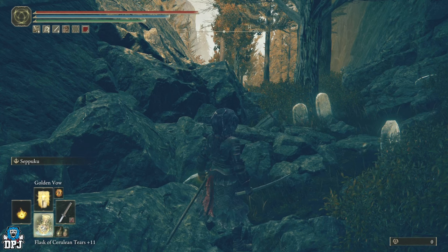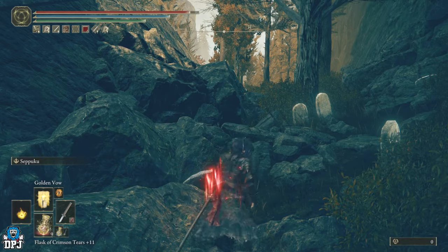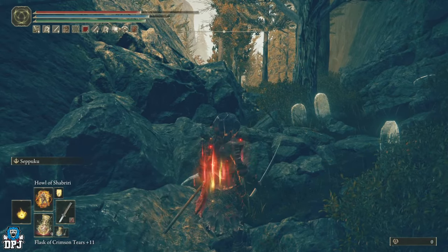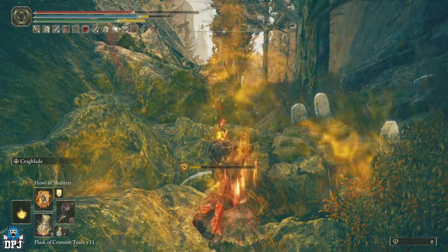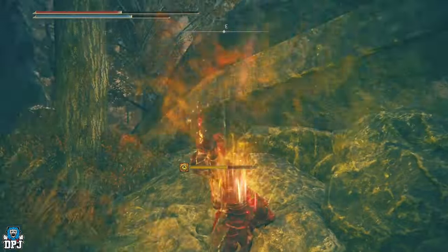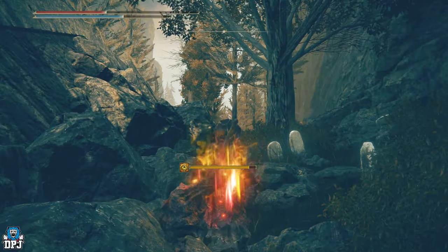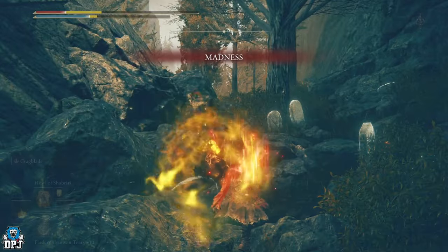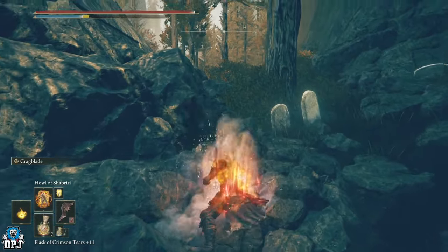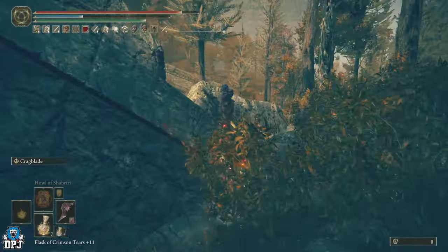It's all about applying buffs before battle. The order I recommend: first use your Wondrous Physick, as both cracked tears last around 3 minutes. Then use Golden Vow — it lasts 8 seconds, so use it last-minute. Seppuku lasts 60 seconds, then use that. Howl of Shabriri lasts 40 seconds. Then switch to the Blood Fiend's Arm and use the Crag Blade ash of war — that lasts 60 seconds. Two-hand your main weapon and head into battle.